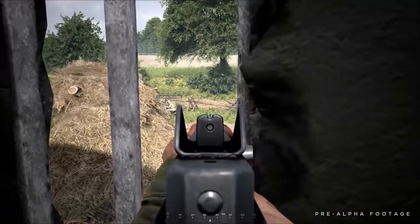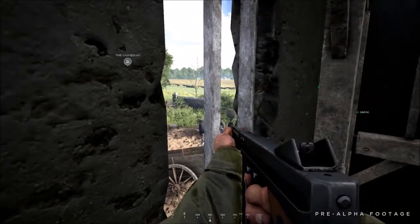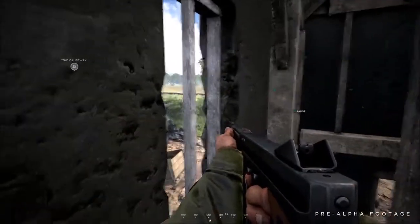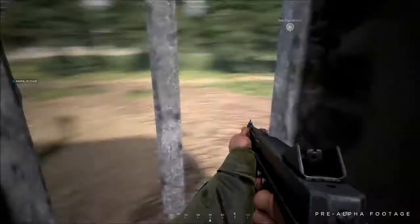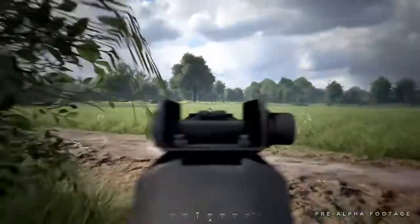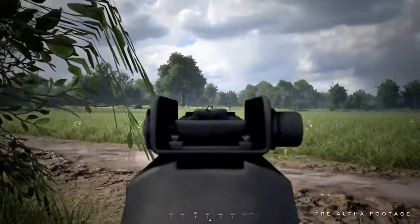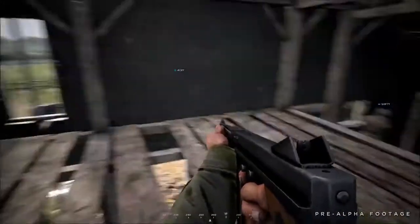They're trying to do a full flank. Animal, do you have eyes on that 120, 130 in your position? Negative. That's our job, I'll do it. I got contacts, west 280. Falling back. Copy that, fallback — get to that brick wall.